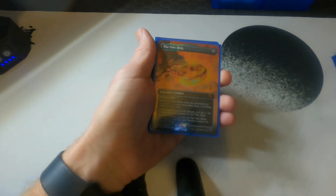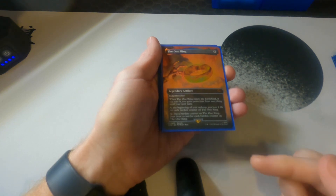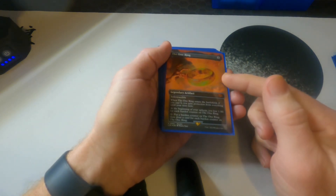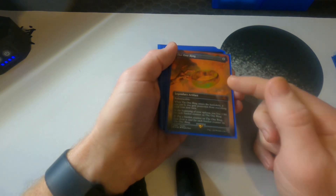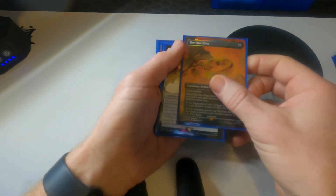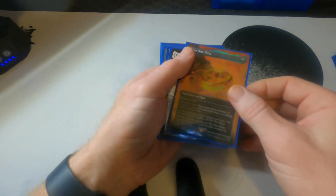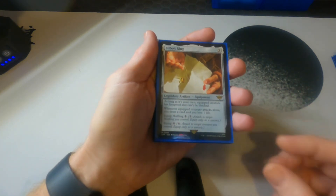The One Ring: indestructible, protection from everything, and a lot of card draw. This is a very important card — it can protect you from board wipes and when people start sending a bunch of stuff at you, because you are going to be the target with this deck. Card draw is essential; you're going to need cards.